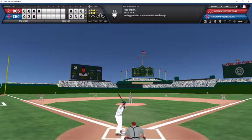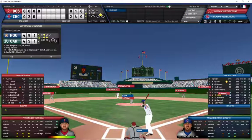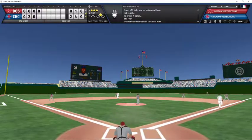Happ batting with a 2-2 count to lead off the bottom of the fourth — he's going to line one down the right field line, all the way to the wall, extra bases for Happ. He rounds first, heads to second, slides and is safe with a double. Travis Shaw now the batter with nobody out and a runner in scoring position, Cubs looking to add to the 2-0 lead — 3-0 count, Shaw draws his second walk of the day.